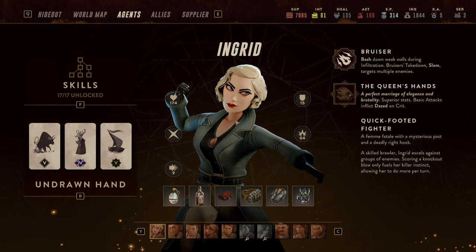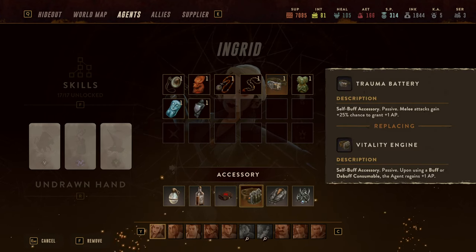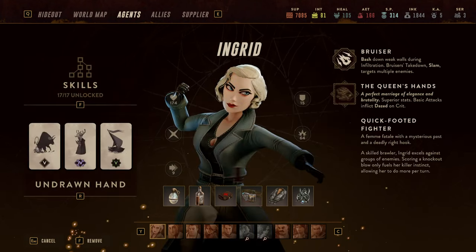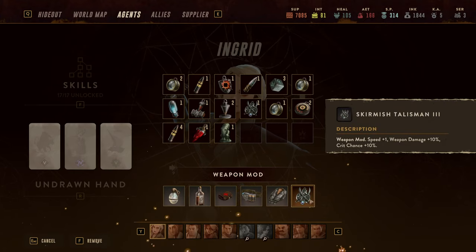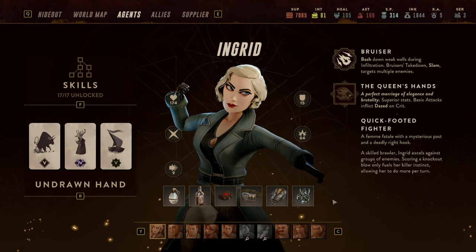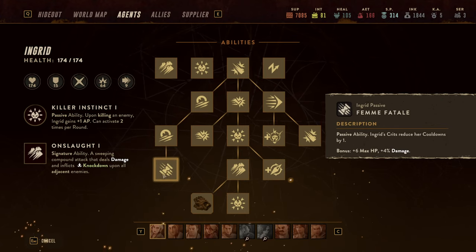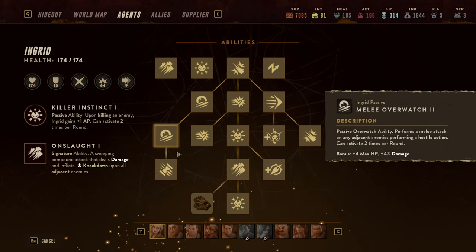Let's take a short look at the equipment and how the whole composition works. Ingrid works with an accessory called the Trauma Battery, which gives her AP whenever she's in melee — a 25% chance to gain one AP. She's running the Adamantine Lining, a fantastic set of armor with reduction against everything plus speed increase, and another speed increase with a Skirmish Talisman, plus weapon damage and crit chance. She comes in at around 70% crit chance, so most of her attacks will crit, and her cooldowns reduce whenever she's critting.